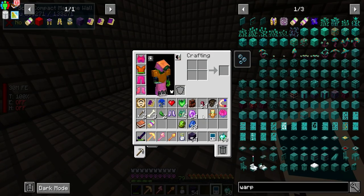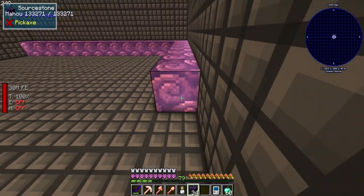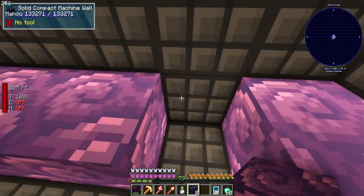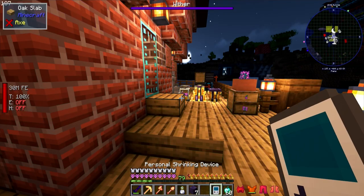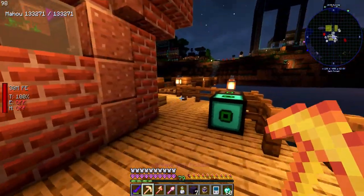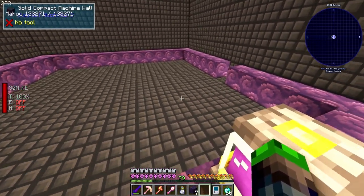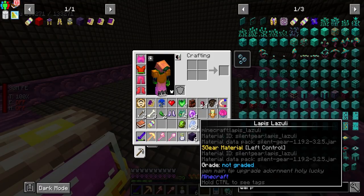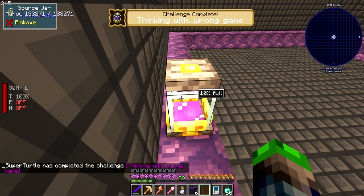Now we go into the bigger compact machine - this is still in the same dimension. If we press the map button it shows us where the portal will link. We check if we brought enough blocks. We need to get out quickly, grab the source jar which is 100% full, go back inside, place the source stone frame, and then throw in the warp scroll.